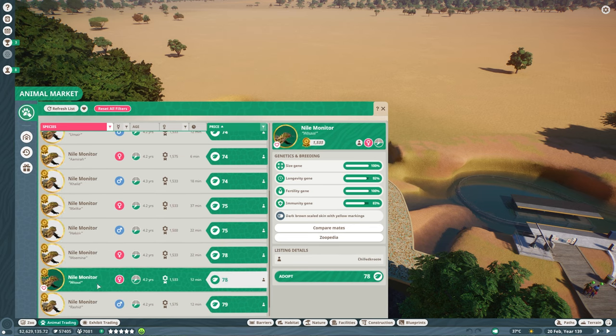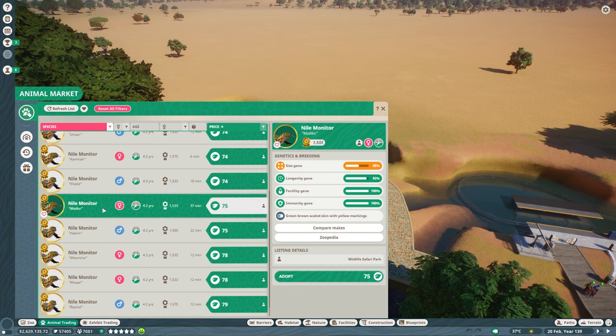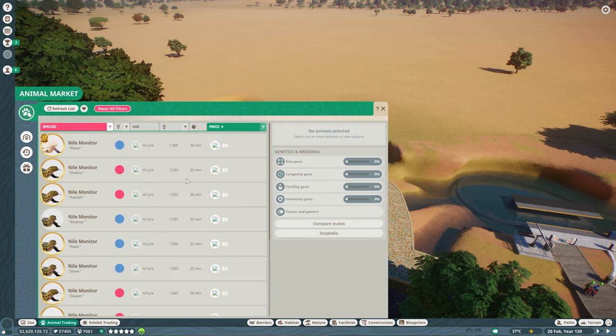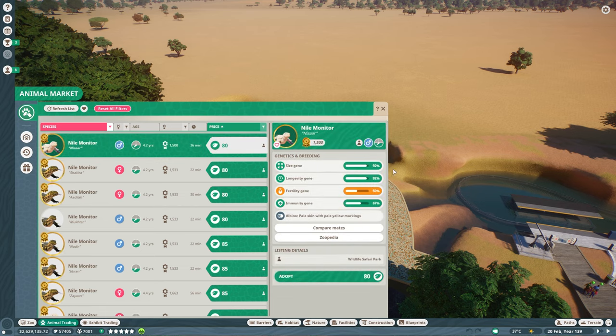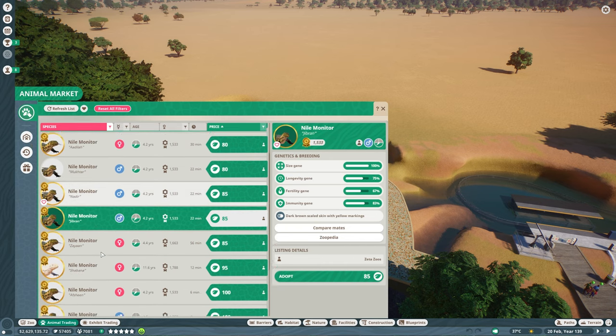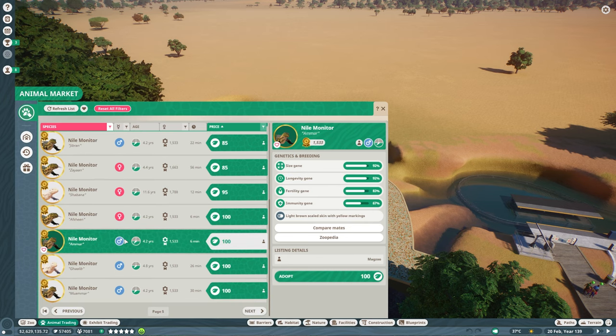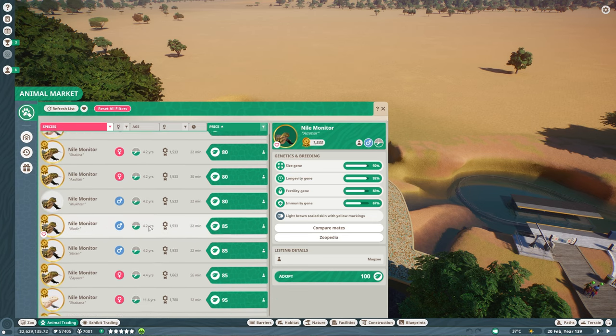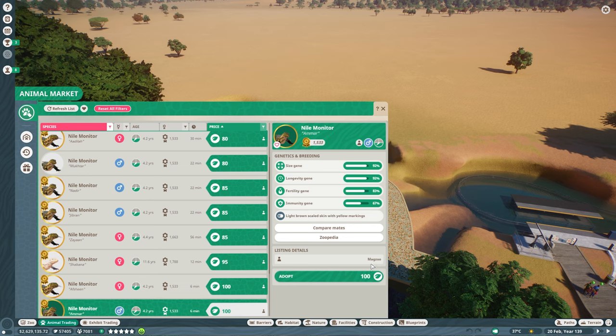Yeah, these guys are all honestly... oh, but of course it's a female. We don't need a female Nile monitor - we already have one. We need a male Nile monitor, that's unfortunate. Of course it would tease me like that with extremely high stats. Nisar is not bad. Gibran is actually pretty good as well. Amar - I like as well, better balance I guess. Those bottom two stats aren't as critical - they're a bit more variable. Maybe let's go with Amar over here. We'll go ahead and adopt you from Mag Zoo.